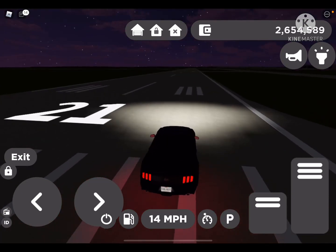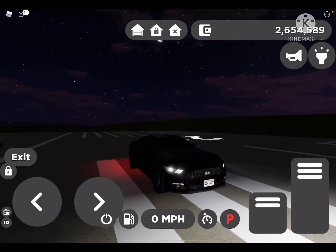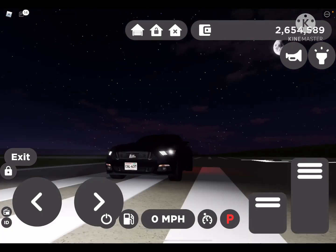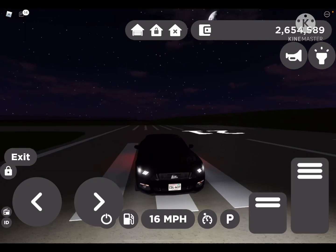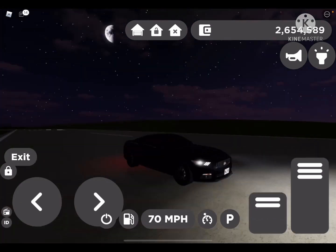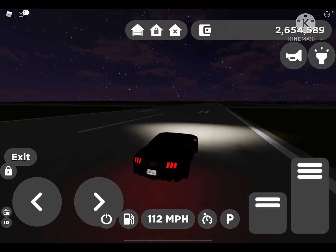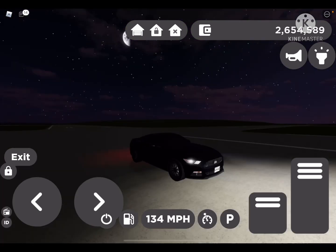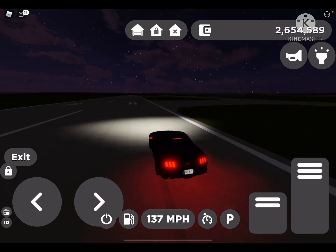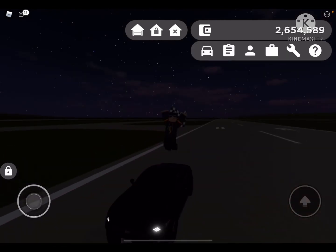And just to show y'all how fast that really is, here's a standard Mustang GT — this is a 2017 one. As you can see, the Killeen one is just so much faster. This thing tops out at like 247 while the other one is way behind. That's fast.